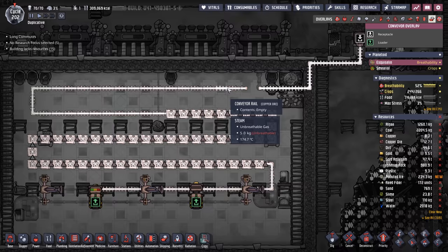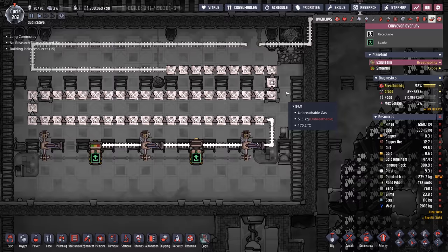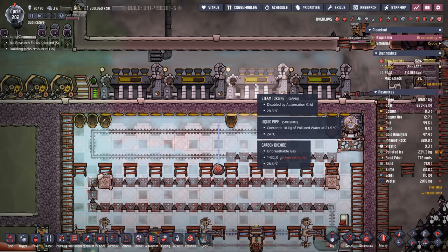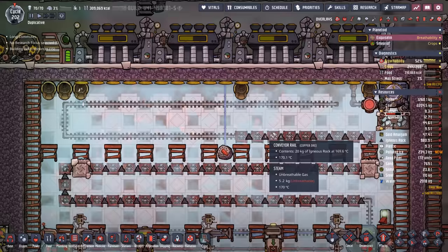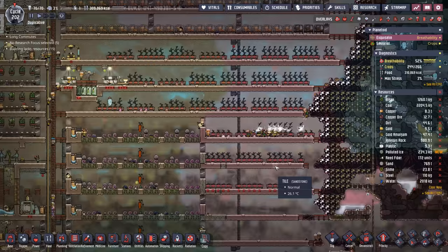Additionally, we're going to add some automation. We want to make sure that the conveyor rail wraps all the way back around so the igneous rock can start the loop all over again if it still has heat on it. These steam turbines have been running the smart battery for several cycles now, and the igneous rock is still sitting at 170 degrees. We'll probably keep it in here until it gets down to about 130.